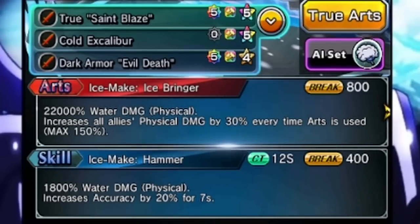As for his kit, it's pretty solid, just mainly a damage dealing kit though. His skill increases accuracy — I'm gonna be honest, I didn't even know it did that. His art is able to buff up everyone's physical damage by 30% and it can stack all the way up to 150%.